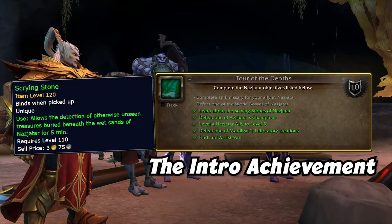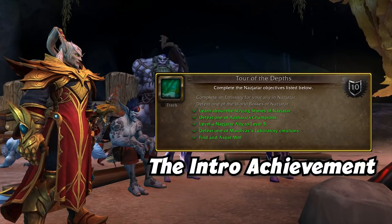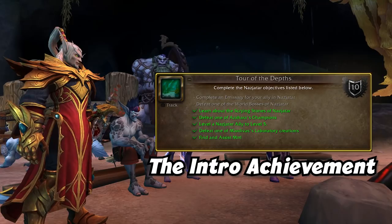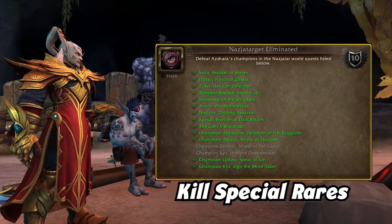which is a treasure tracking item that you use in the zone, level a combat ally to 5, find Merle (he's a murloc), and complete a quest in your hub, kill a world boss, defeat one of Azshara's champions (which are all identified on your map), and defeat one of Mardivas's lab creations, which is a daily-ish kind of quest that you'll see often. Easy peasy.